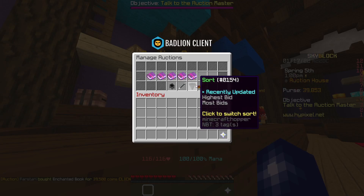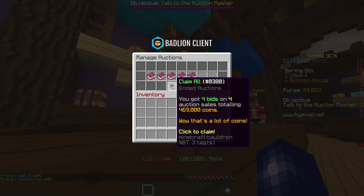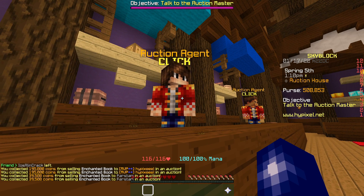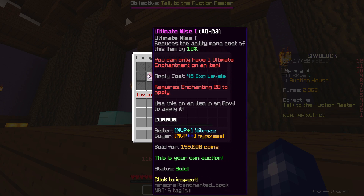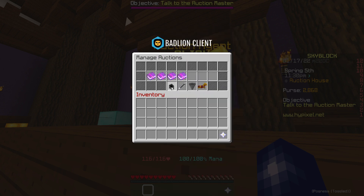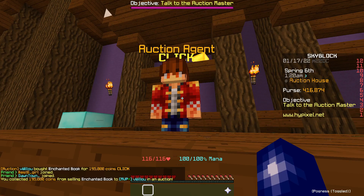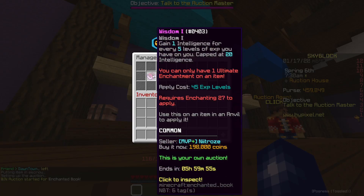We're just under 43 minutes in. We bought two more Ultimate Wise books and two more Rejuvenate books and they've all sold pretty much straight away — these flips sell really fast. Now we've got just over 500k, so we're halfway there. We bought three more Ultimate Wise books and they all sold; we made about 20 to 30k profit on each. We've now got just shy of 600k at almost 52 minutes. I literally couldn't win a flip for about 10 minutes, but we bought another one for 170k which sold for 195k — just over 600k now.